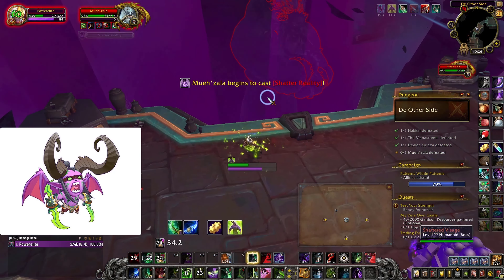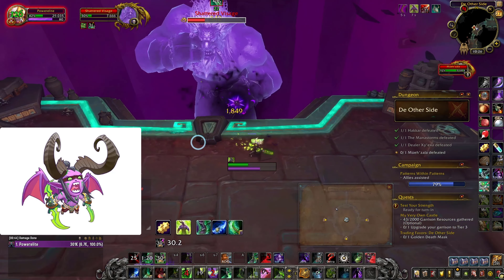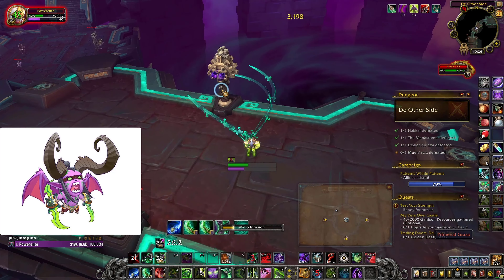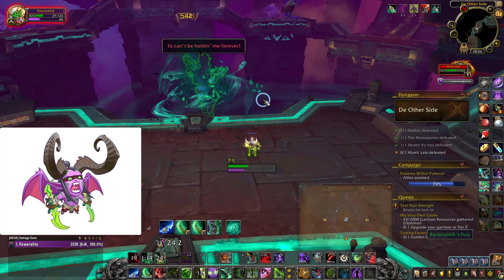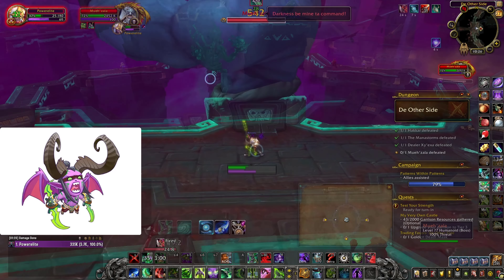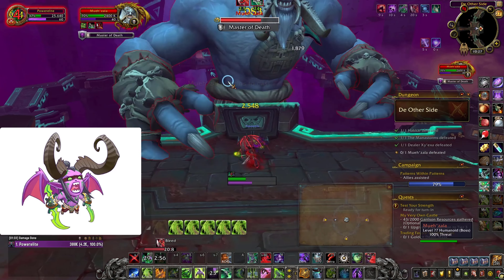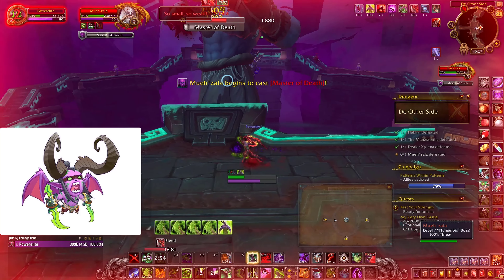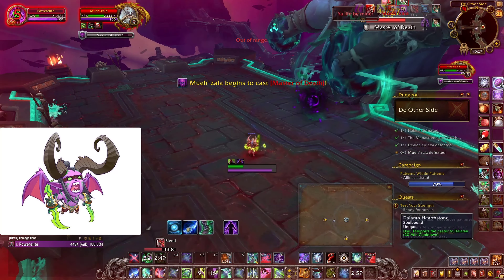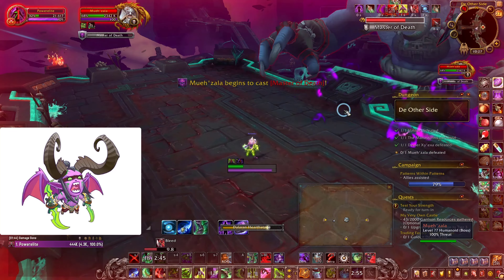This is especially useful on wide bosses like the last boss in Plaguefall, the second-to-last boss in Spires of Ascension, and DOS. This applies specifically to people talented into the Fel Rush talent where you deal 500% bonus damage. If you have to use Fel Rush for that talent, this is a perfect opportunity to use it without losing DPS.